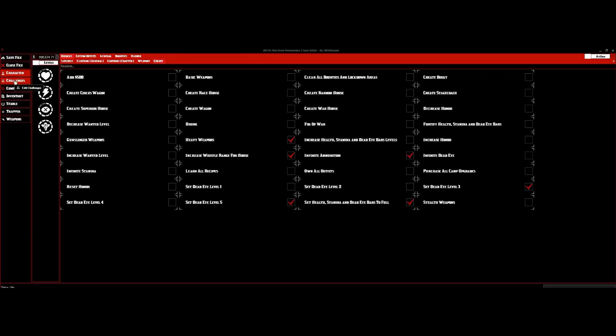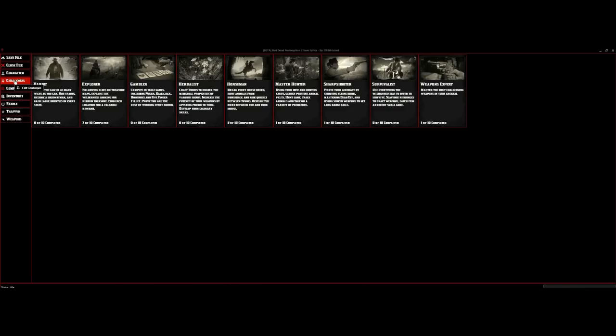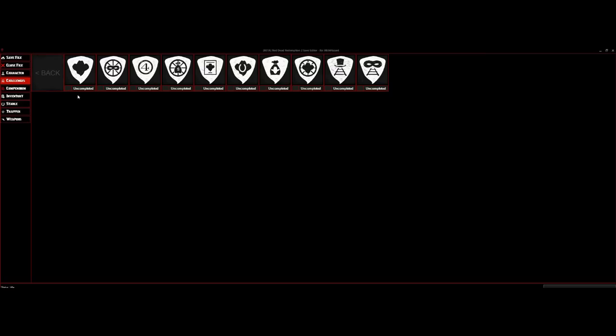Let's go down to Challenges. This is the new feature that's been added to the save editor. The challenges we have are: Bandit, Explorer, Gambler, Herbalist, Horseman, Master Hunter, Sharpshooter, Survivalist, and Weapons Expert. I'm going to start with Bandit. When I click on Uncompleted, it automatically goes to Completed — all I'm doing is just turning it on.